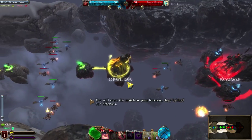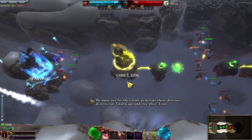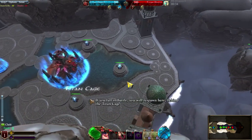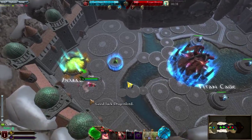You will start the match at your fortress, deep behind our defenses. We must not let the enemy penetrate these defenses, destroy our Titan Cage, and free their Titan. If you fall in battle, you will respawn here, behind the Titan Cage.